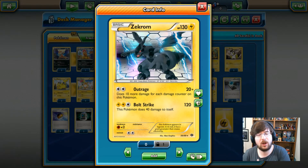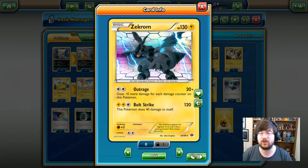Welcome back to another episode of Theme Deck Corner. Today we are going to be looking over the Voltage Vortex theme deck featuring Zekrom. As you guys saw in the previous episode, we looked over the Next Destinies deck Explosive Edge, and today we are going to be looking over the partner to that, which obviously is featuring Zekrom.